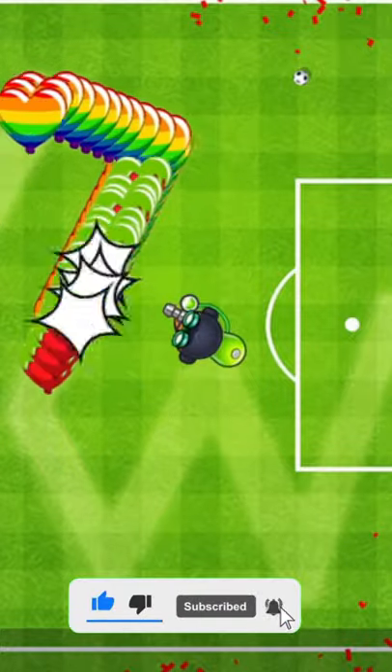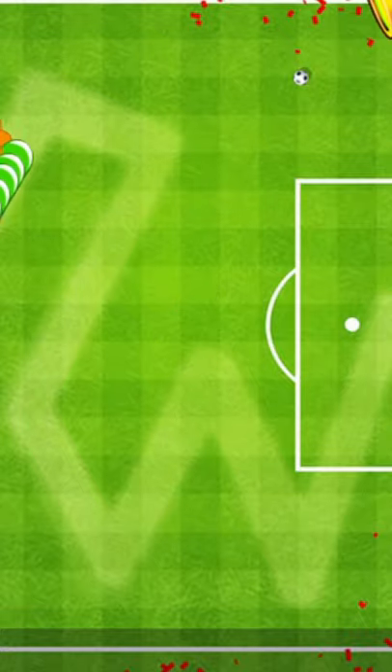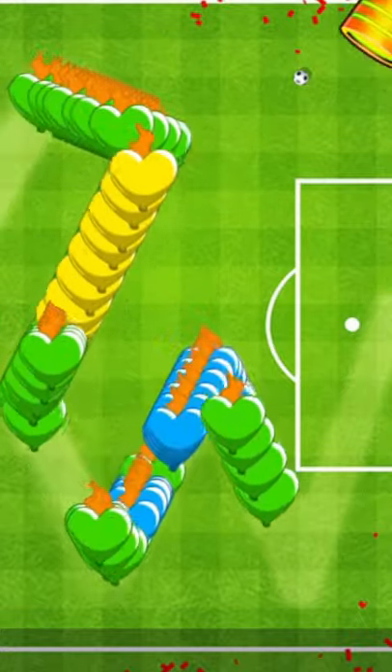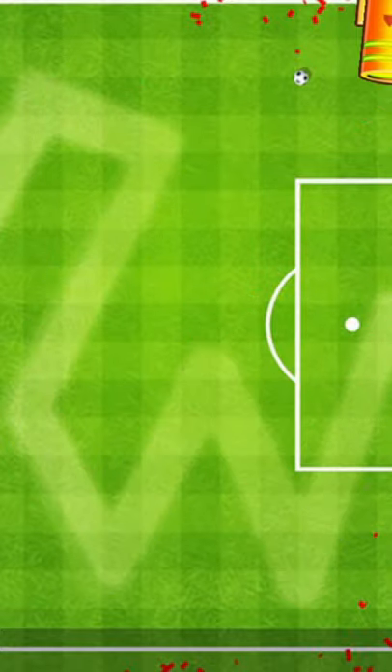The third easiest way to defend regen rainbows is a 4-2 glue, but watch out, it does not hit camos. The second easiest way to defend regen rainbows is a 4-2 mortar, or the big one, but watch out, it also does not hit camos.